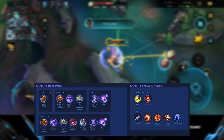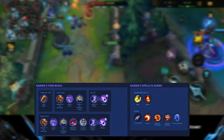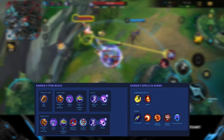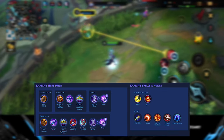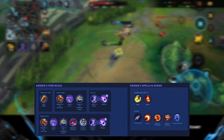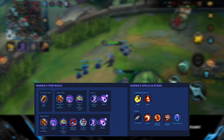Scorch gives extra poke damage during the laning phase and a bit of extra damage in the late game. Mark of the Weak helps you deal more damage and also helps your allies deal more damage — especially good in the dual lane since if your carry follows up on your engages, they deal more damage too. Eyeball Collector is easy to stack with Karma since her shielding counts as assists when a shielded ally gets a takedown, earning her more AP. Transcendence gives her a crazy amount of ability haste so she can use her abilities more often to deal damage, gain crowd control, or shield allies.